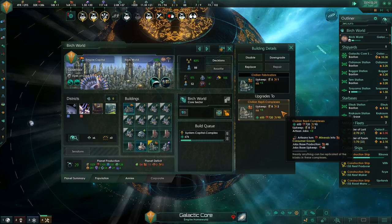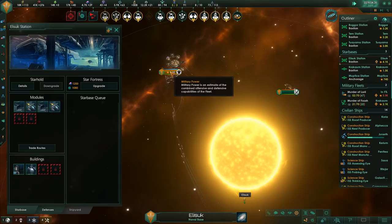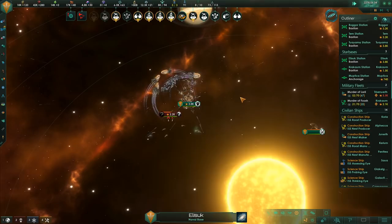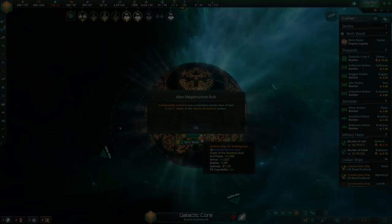It's all looking good, although we have now reached the capacity of the birch world for making regular buildings. This means we can't make any more things like research labs or admin centers, which will limit our growth severely. A whole bunch of space amoebas came over to attack one of my stations - luckily it happened to be a station I had been upgrading, so it had some weapons and combat potential. We ended up just about winning this little fight - the space amoebas got their revenge for me going around killing them all over the galaxy for experience points.